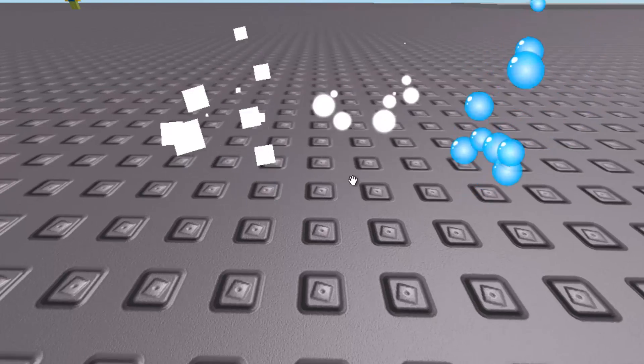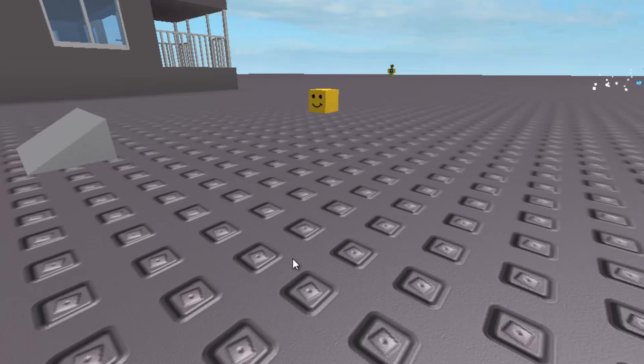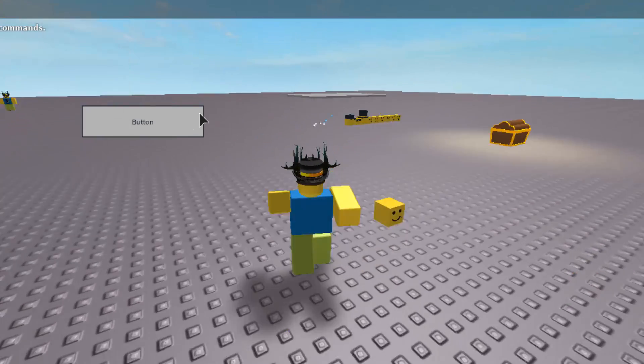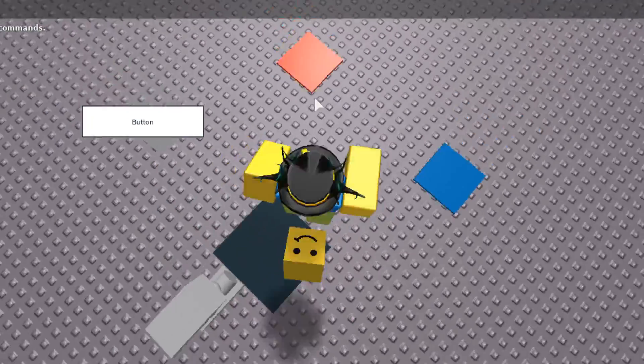I even made a top hat, some glasses, and a cap. I have bubble particles which I made in Illustrator — circles and squares — and I have a lot of work to do on those. I'm working on the actual coding for it. In Starter GUI, if I enable that, there's a button here, and when you click it, boom, it goes to you.